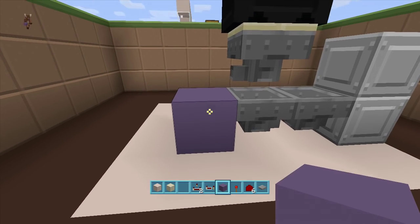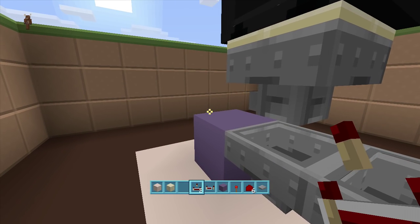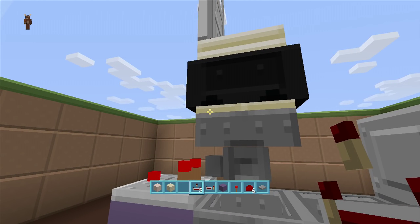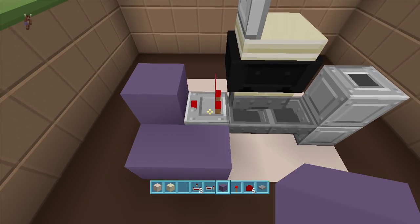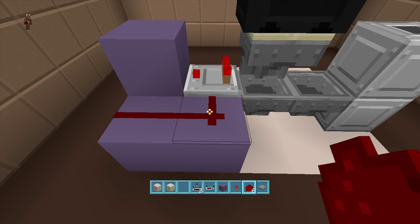Swing back over here. Coming out of this hopper, put a block and place a comparator coming out of the hopper. Make sure you don't touch that minecart up there. Then put a block in front of the comparator, go two blocks back towards it, and put two pieces of redstone dust. Don't worry if they connect — it doesn't give off enough of a pulse to create an infinite clock.